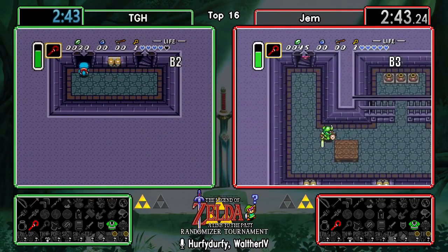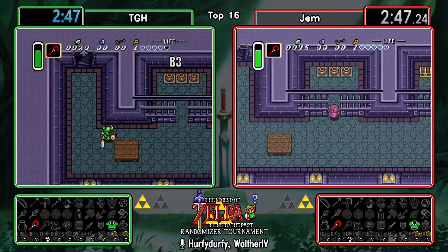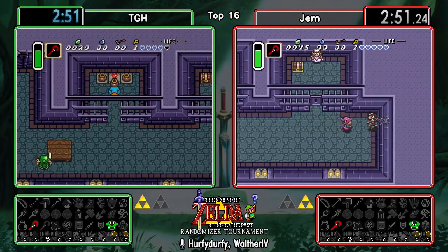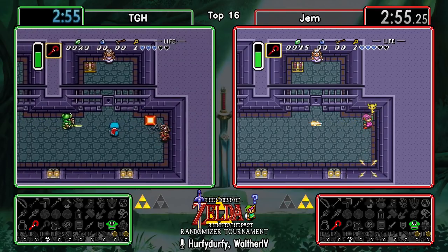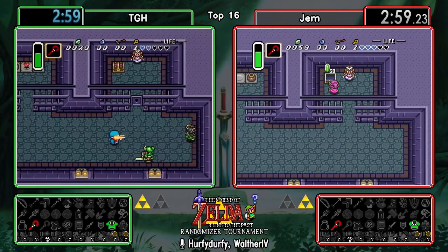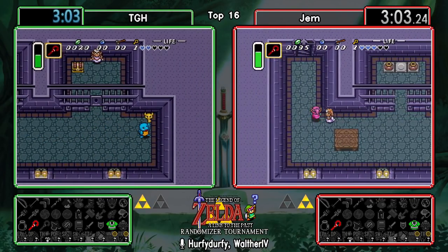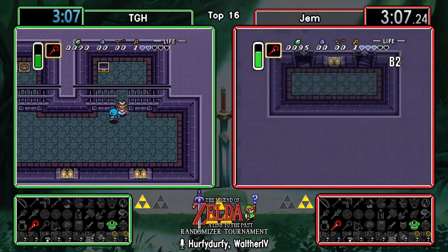We're gonna check out what Zelda has for us in her cell, and then I think that's really the part where the bomb farming kind of starts - in the rope room first of all. The rope room is a pretty excellent room to farm because you have so many enemies there. So far we haven't seen any bombs from the guard, so maybe it's just better to try another drop pool.